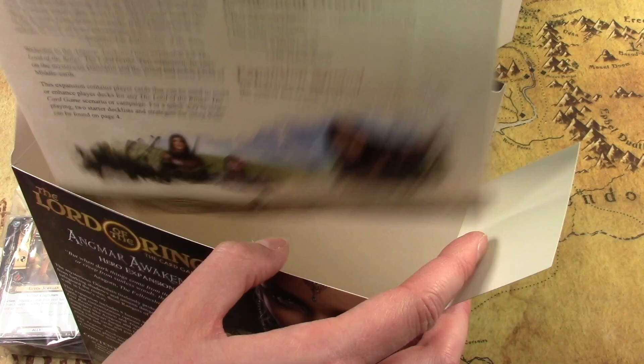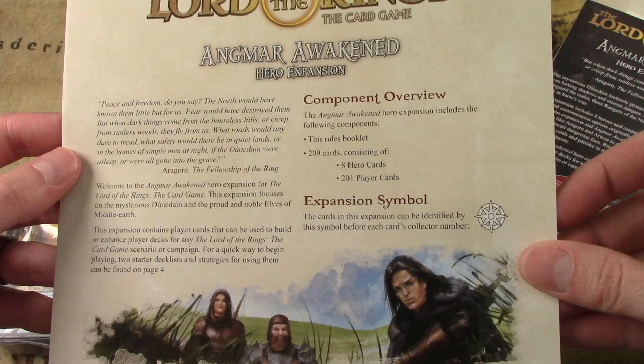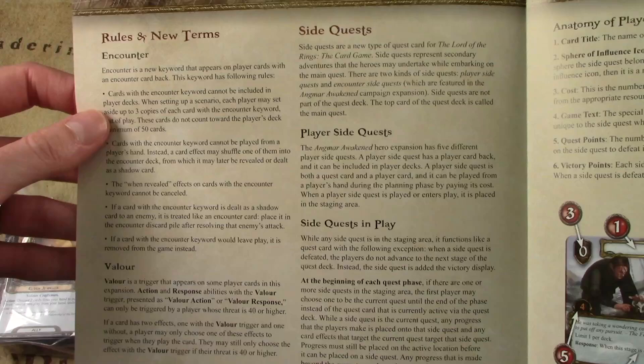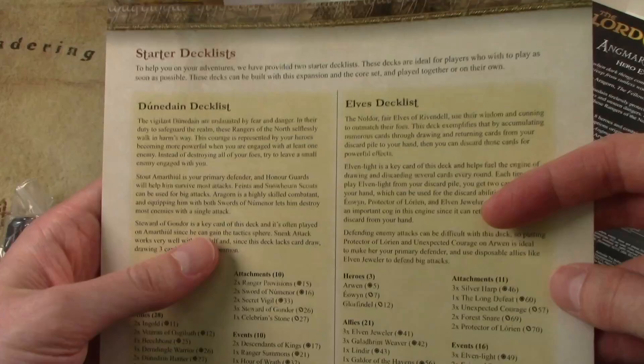There's a little insert in here that gives some flavor text and explains some of the rules for the new cards. There are side quests, which are brand new and a lot of fun. New keywords on the cards — Valor — this made an appearance in the starter decks.